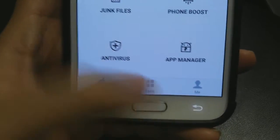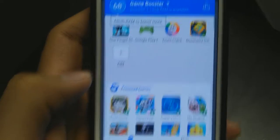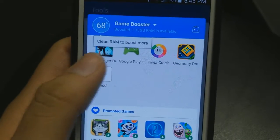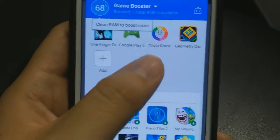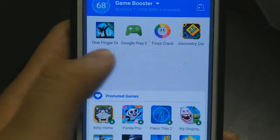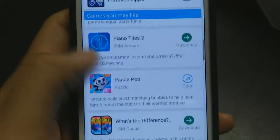So you go down here where it says tools. You want to go into games. And then it will show you all the games that you have downloaded on your phone. I don't really play that many games on this phone. And then you can click add, and it will add other games and stuff like that.